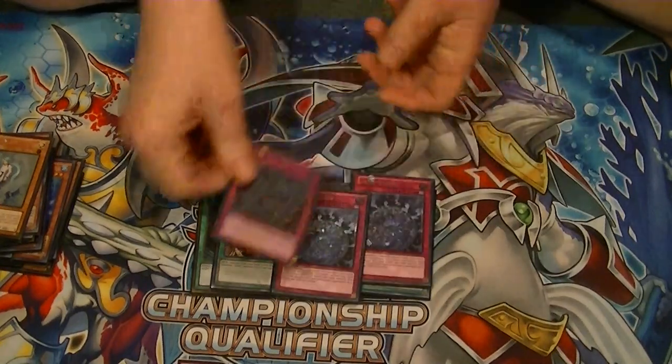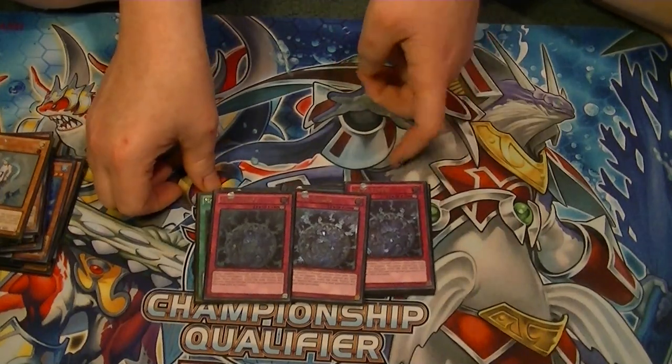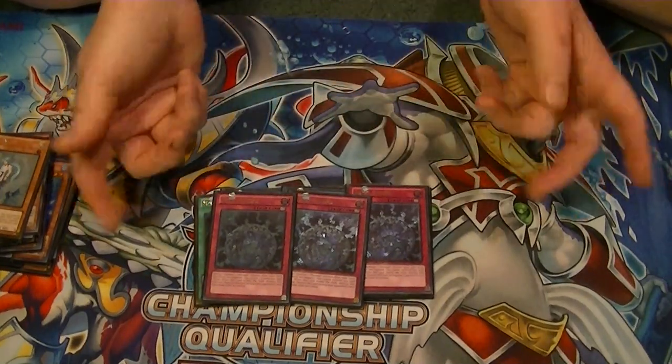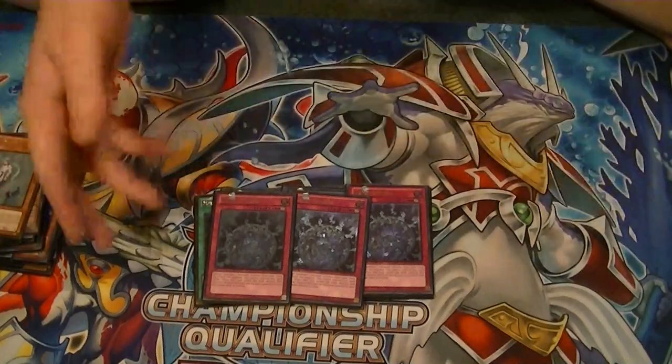And our traps: the three Abyss Spheres. Activate it, search out your Abysslindy at the end of your turn or your opponent's turn, they all go to the graveyard, Lindy gets her effect, and so forth.